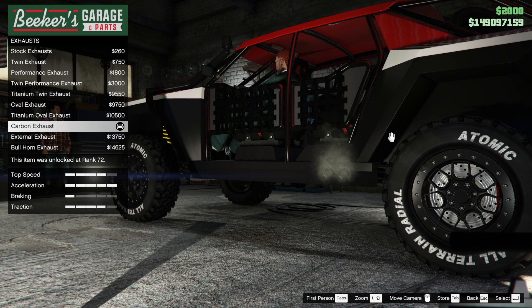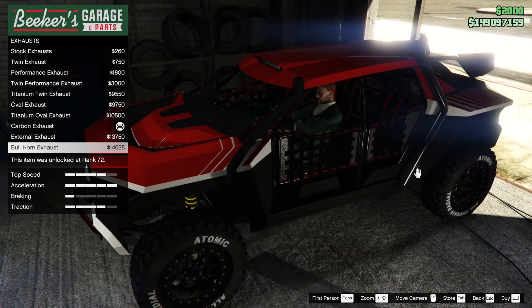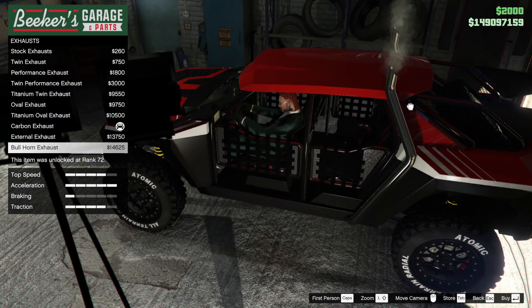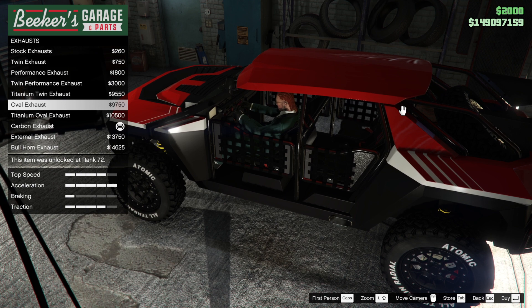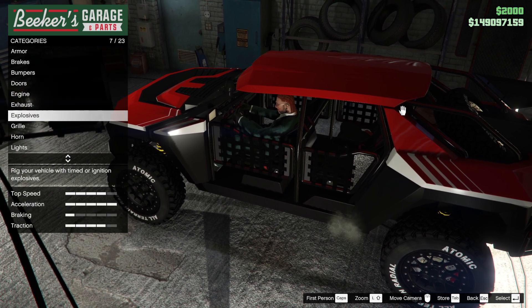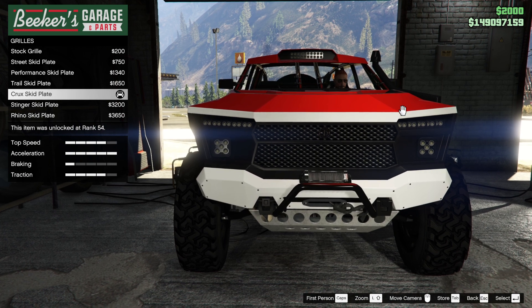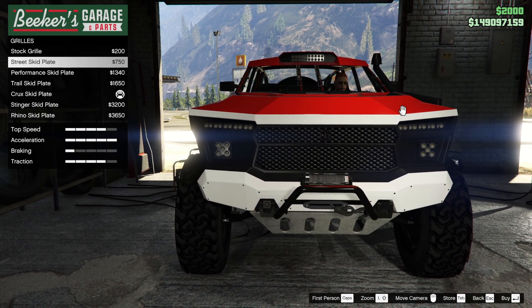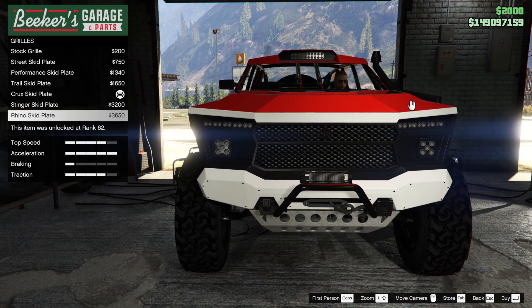Engine's upgraded. Exhaust — we've got a carbon exhaust, and there are some crazy exhaust options as well. This doesn't help you when you're in the water, it doesn't make a damn bit of difference, but you can pick those. Some pretty nice looking exhausts there. Grill — we're just changing the skid plate, that's all. I think the pro is the best one on there. I like the circles, I'm going to leave it like that.